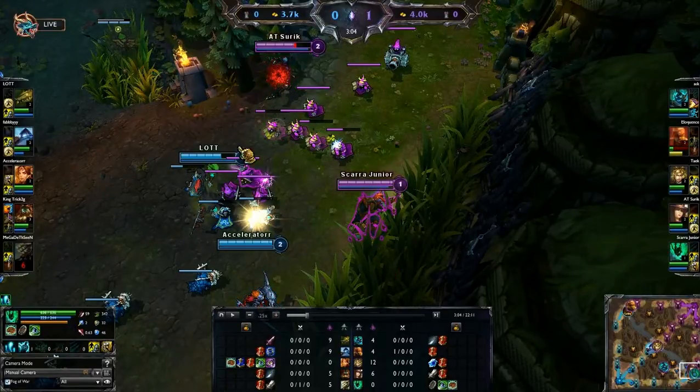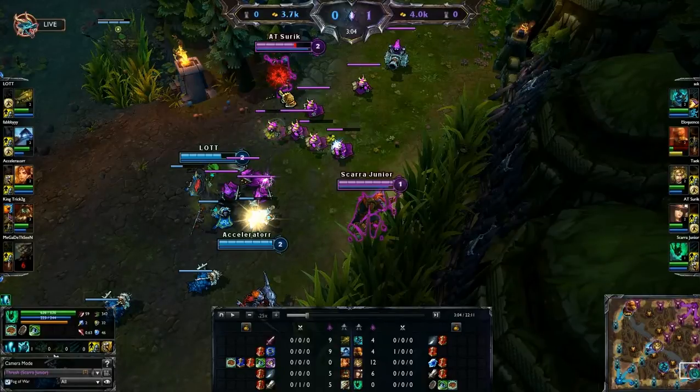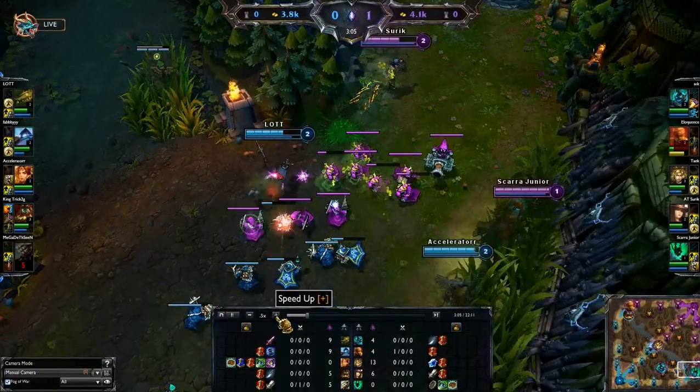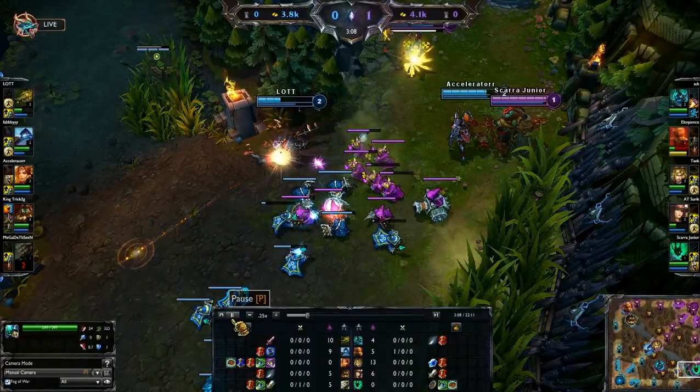Some people might say standing in front as a support is a bad move. But here's the thing — Twitch can choose who he autos, and since I'm not Leona my Dark Passage can't go through minions anyway so I have no real threat. However by playing here I've managed to chunk Twitch down quite a bit. As you can see Twitch is going on Caitlyn here — I auto attack Leona again and here's something worth noting.